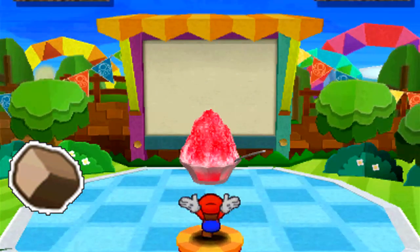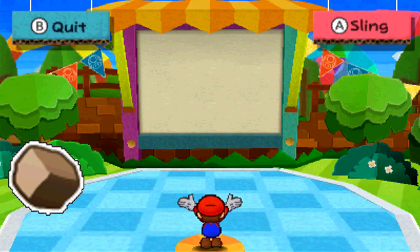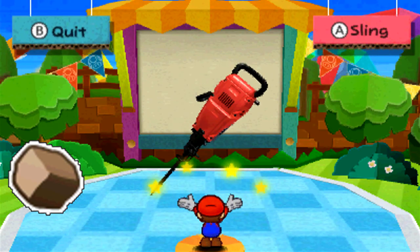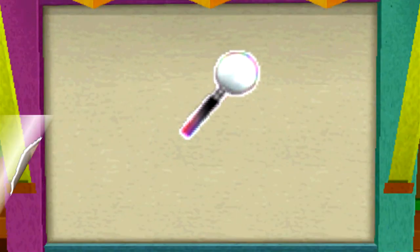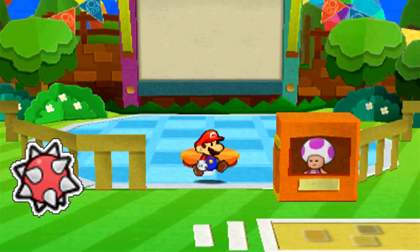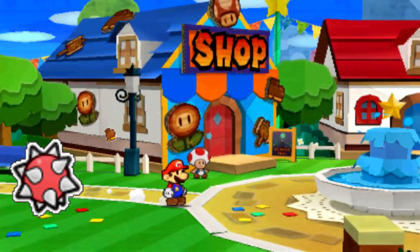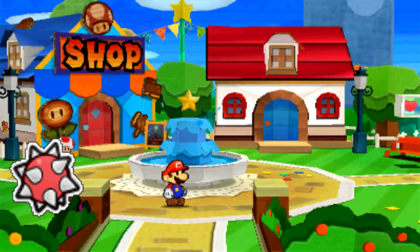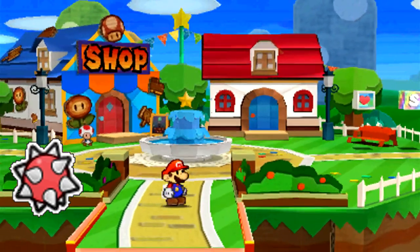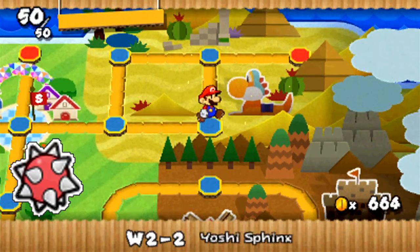The Rock sticker most likely would have functioned similarly to the Pebble from Paper Mario, but otherwise there really isn't any information I can give you on that one. Next up would have been a Spiney Egg sticker — similarly to the Spike Ball sticker that Spikes drop. Maybe it would have been dropped by Spineys, or maybe — since Lakitu has some unused sprite data that I mentioned a couple episodes ago — you could have gotten Spiney Eggs from defeating Lakitus. But that sticker ended up going unused.